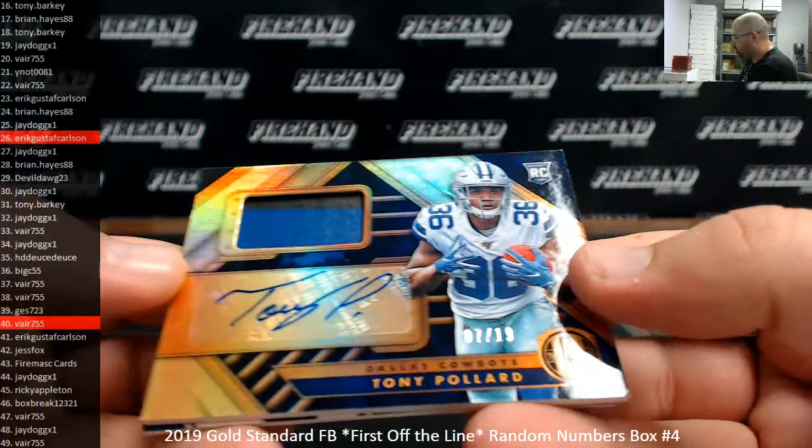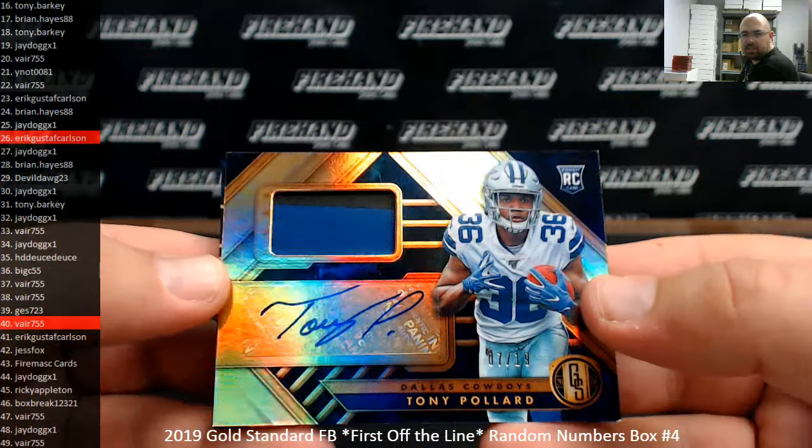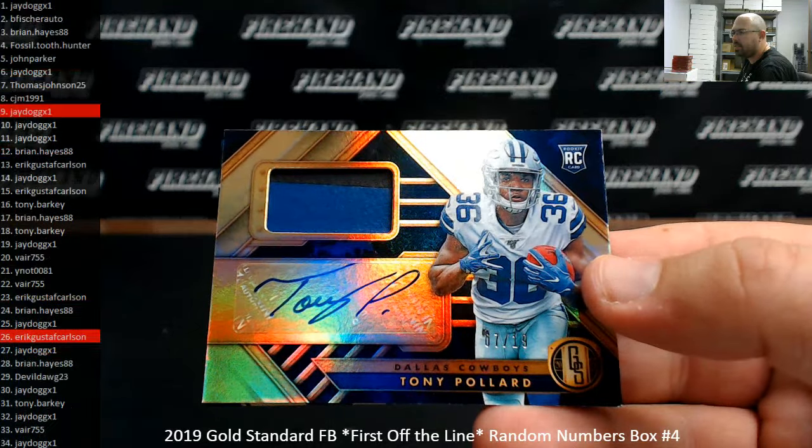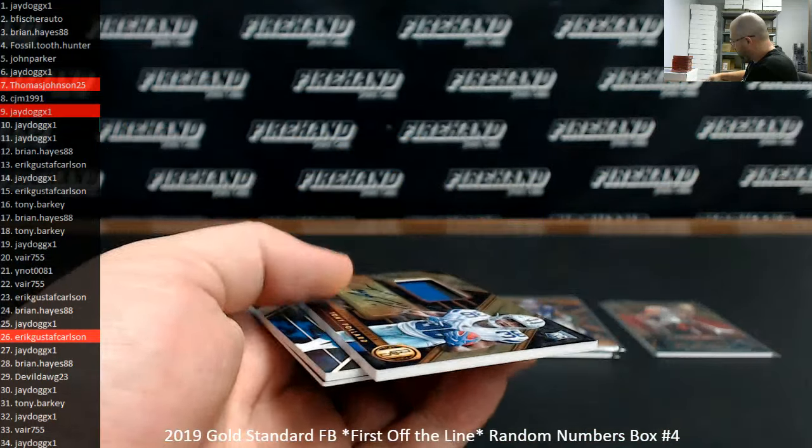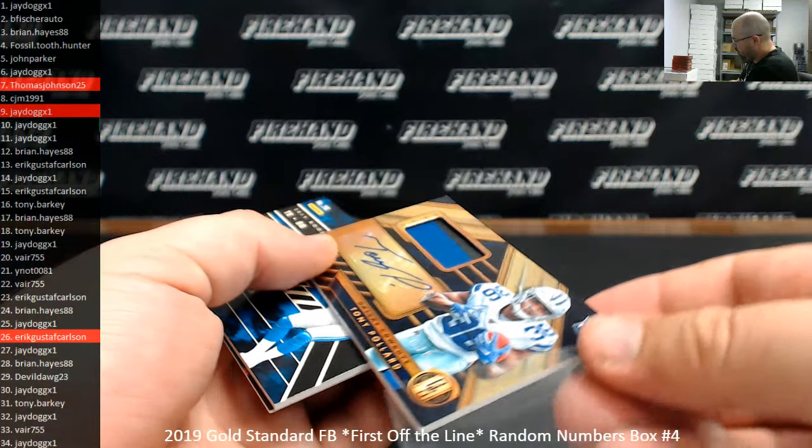Tony Pollard is going to be your RPA, numbered to 19. Serial number on this one is 7 of 19. Spot number 7 going to Thomas Johnson 25 — congrats Thomas.